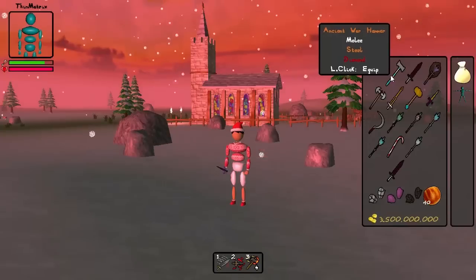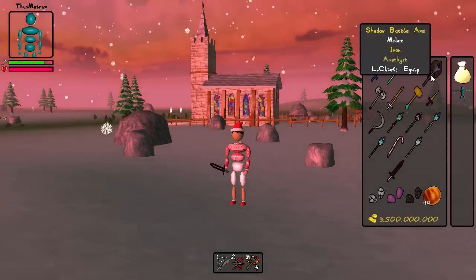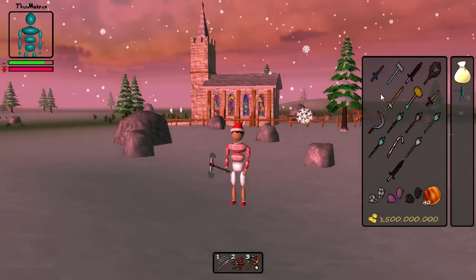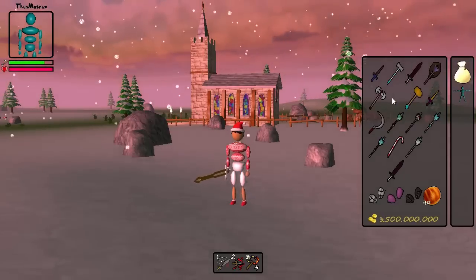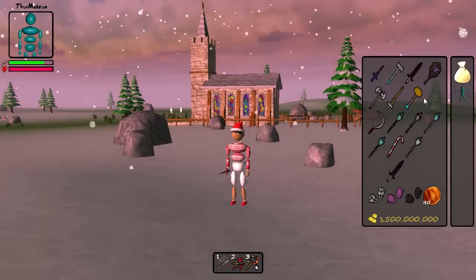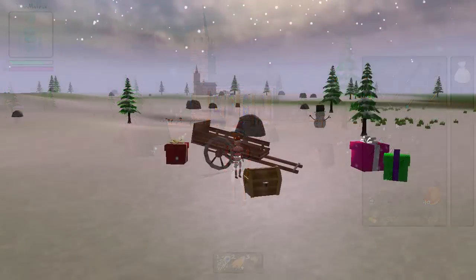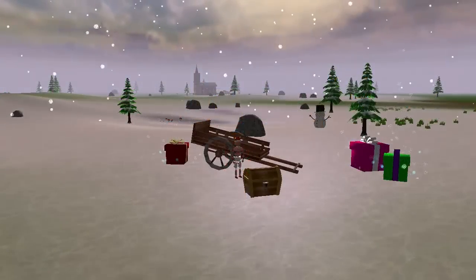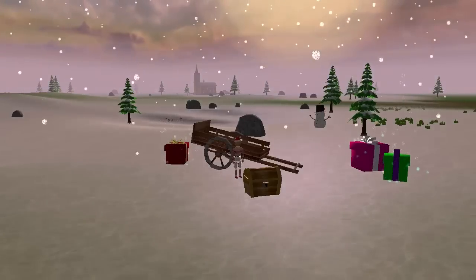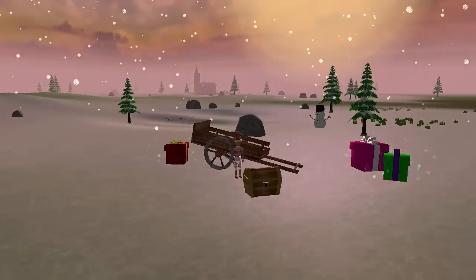I'm then going to spend about a month working on improving the weapon and armour system to allow for enchanting items, to allow you to alter and add bits to weapons, and I'll also be adding support for weapons emitting particle effects. All of this will hopefully make weapons and armour very customisable and awesome, and then I'm going to spend 2 or 3 months working on a new and exciting combat system with loads of new animations and particle effects.